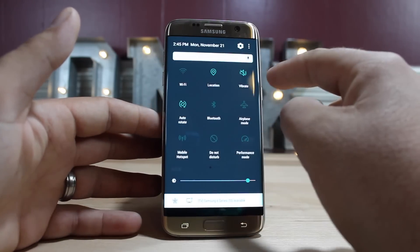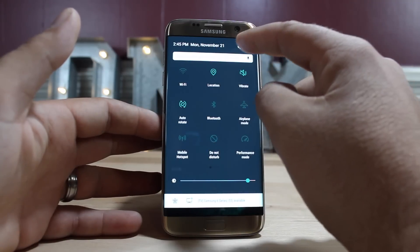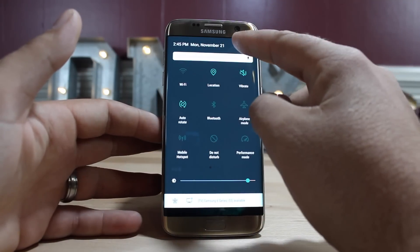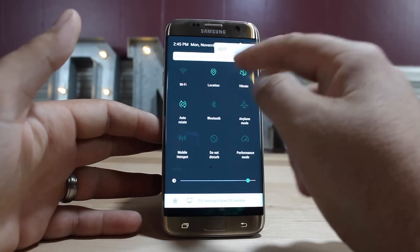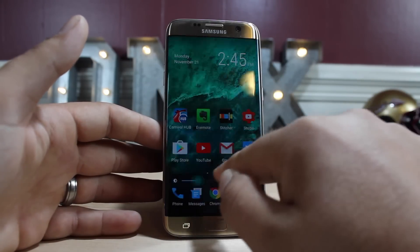Another swipe down gives you access to more quick settings as well as a search bar. You have access to your search toggle, your settings, your menu, and also your brightness slider.